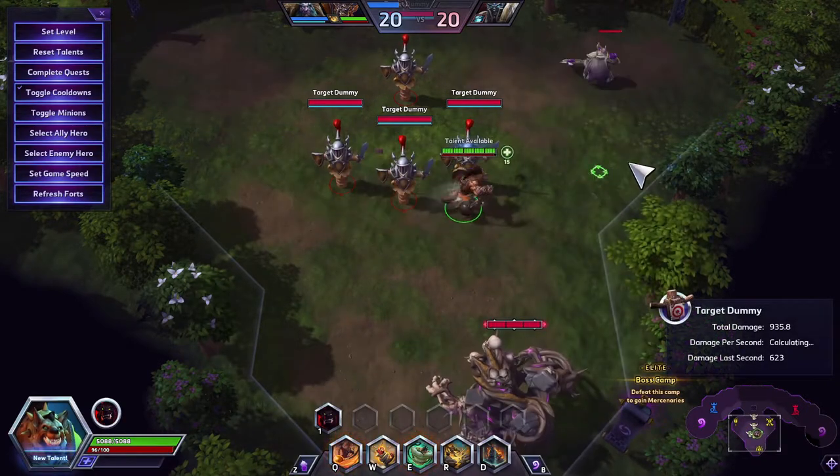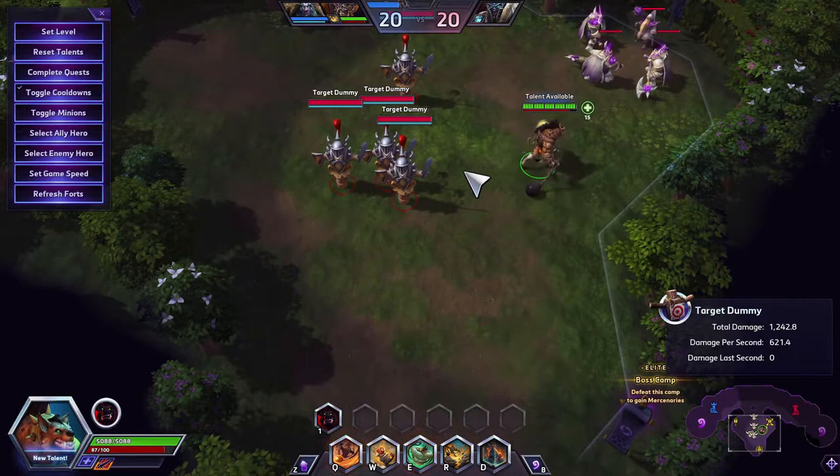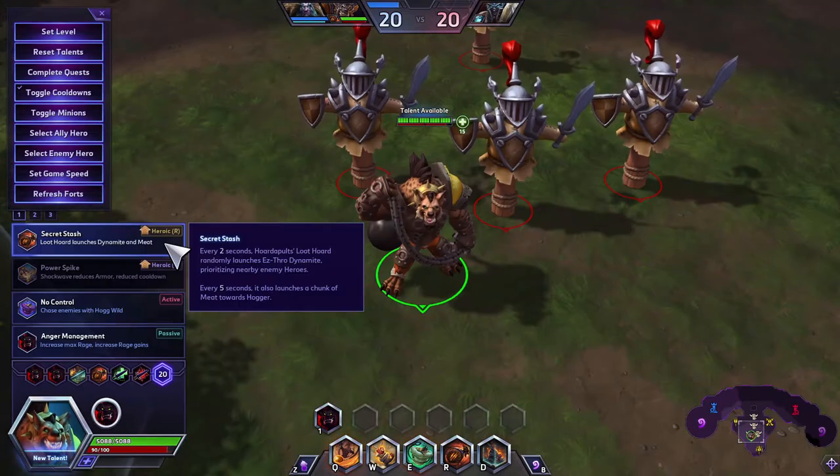Once Hog Wild ends you get the movement speed boost, which is great for chasing someone down — you can move right in front of them and knock them back into your team.